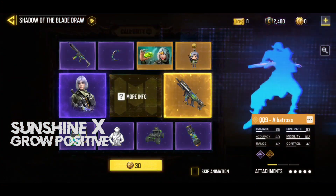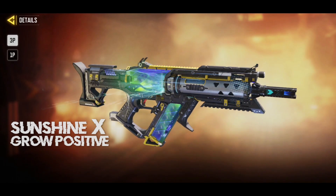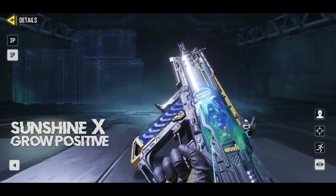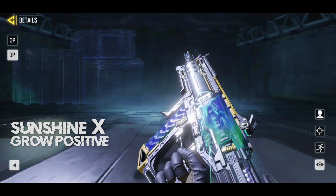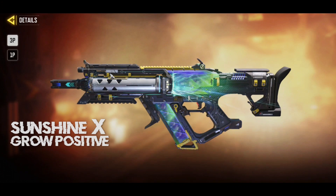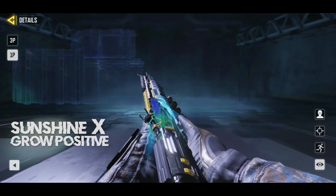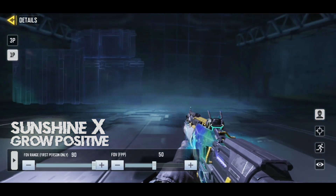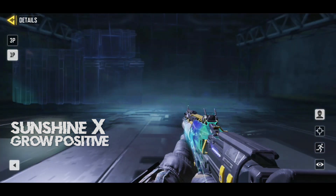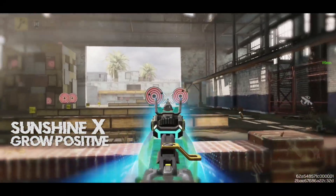Moving on to the main reward of this lucky draw, which is the legendary QQ9 skin called the Albatros. This lucky draw has a crystal, lucid, and very bright kind of theme, and that's exactly what we see in this legendary skin. The skin looks okay — it's not my favorite QQ9 skin, as we already have three other legendary QQ9 skins and this is the fourth one. We can see the crystal inside the gun, the mag is animated, the muzzle is animated, and effects are coming out from the sides. The best part is the iron sight — it has a single center point which is always a plus. The best looking QQ9 legendary skin is still the Sigrun, but when it comes to iron sights, this skin has the best.